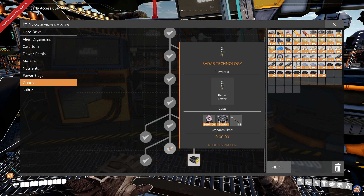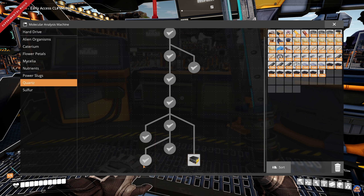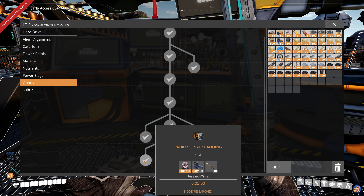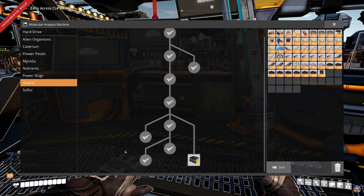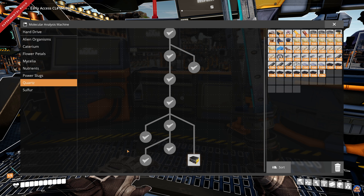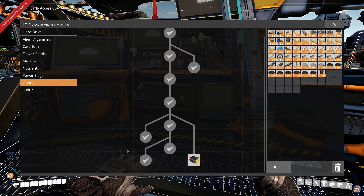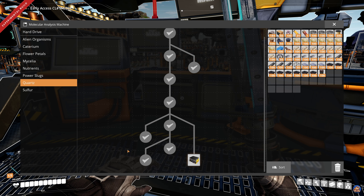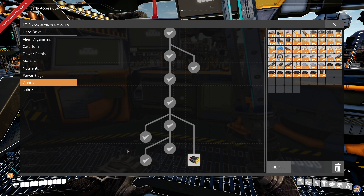I got the radar technology and built a couple of radars, and got the radio signal scanning. Then I went out into the wilds and collected a few hard drives. I got five more inventory slots from one, and alternate blueprints for pure Caterium ingot, iron wire - probably very useful - high-speed wiring, smart plating, and charcoal - which I have no intention of making - plus coated cable and turbo fuel.